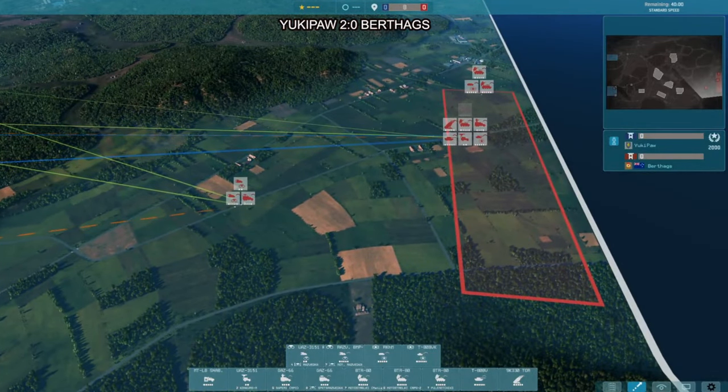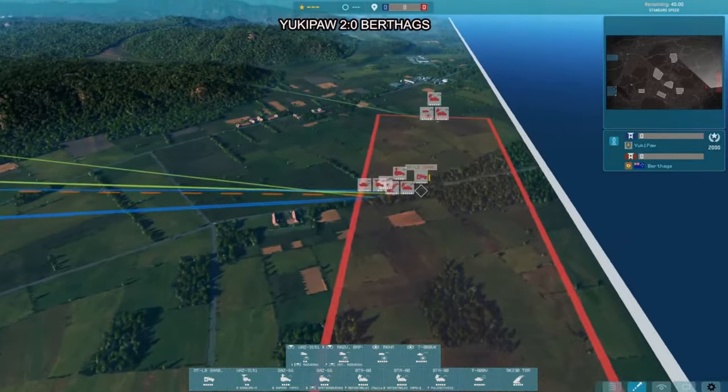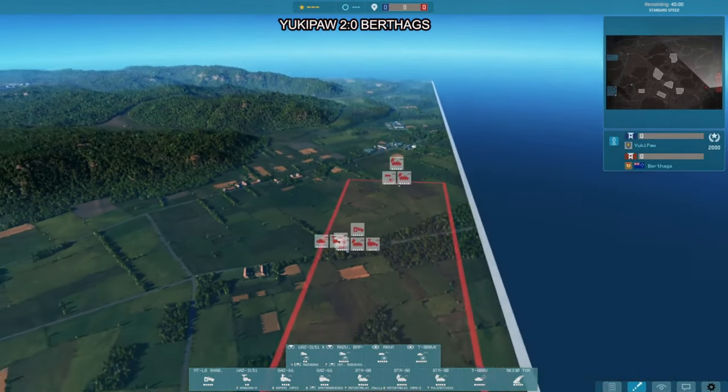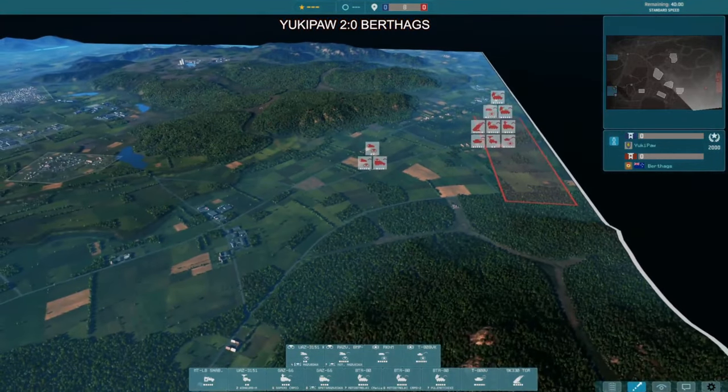The BMP-3 actually gets two cannons: an HE-only 100mm cannon and an advanced 30mm autocannon. This means that at very long ranges, BMP-3s can bring out massive HE damage even against fortified enemy infantry. West German infantry tends to be large squads.